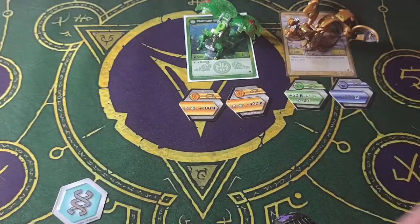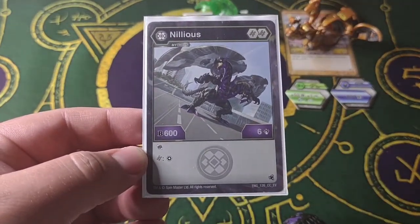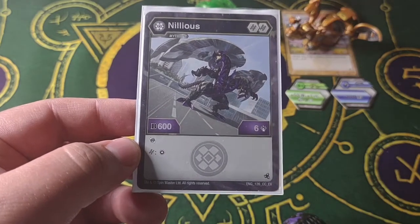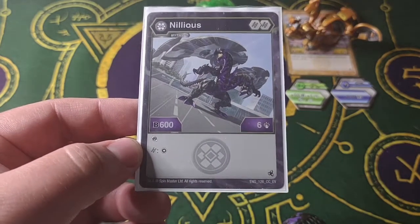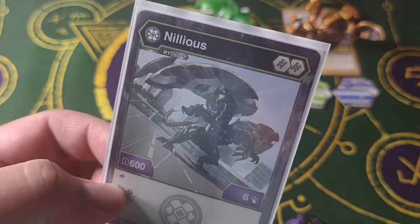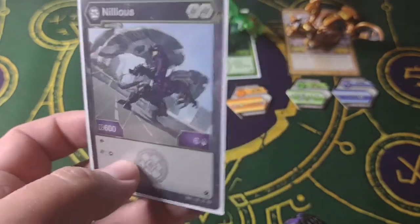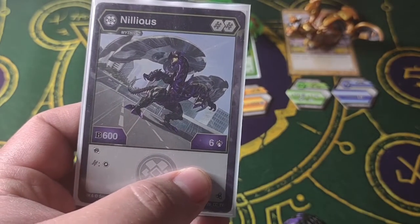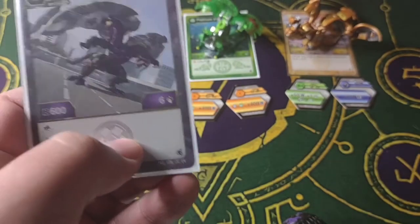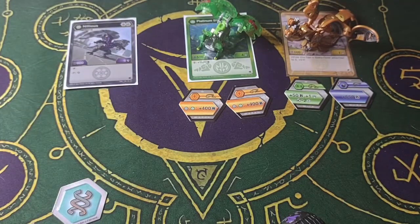Next and last but not least, we have Mythic Darkus Nilius. This is probably one of the best in my opinion. On a Helix, it can add a core from the field, and it comes with two Helixes already. So base B power, it can get up to 1800. Or if you're using damage cores and damage Helixes, it can get up to 16 damage, which is really good. I don't use it for the damage — my deck is not damage-oriented.